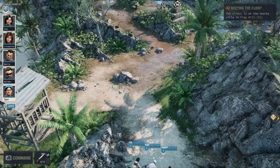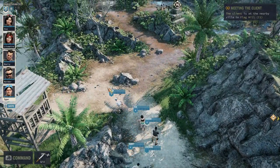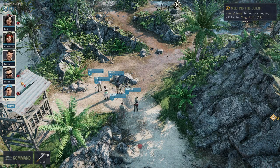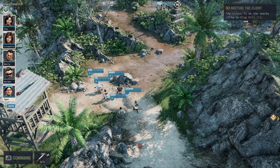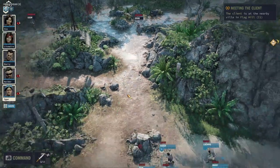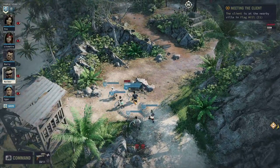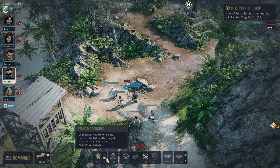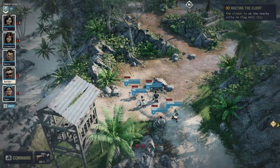As soon as your soldiers give you a warning and you see the eyeball icon, it's time to press H and go into hiding mode. Whenever you see enemies, instantly go into hiding mode. This puts your mercenaries into a crouching position, which makes them harder to hit, gives them some resistance to explosive damage, and makes them harder for the enemy to spot.